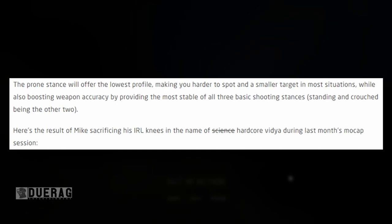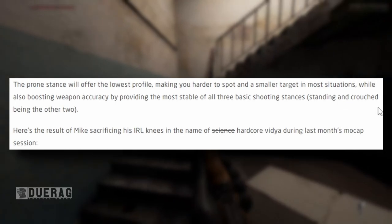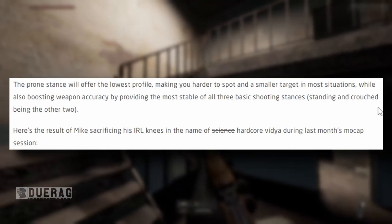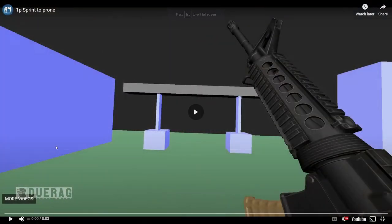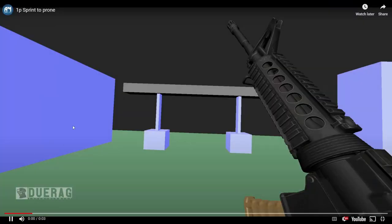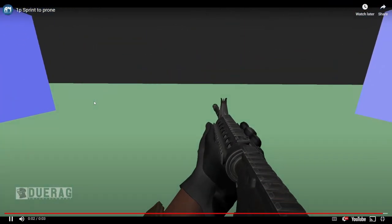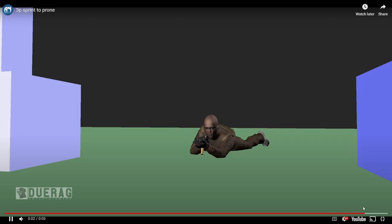The prone stance will offer the lowest profile, making you harder to spot and a smaller target, while also boosting weapon accuracy by providing the most stable of the three basic shooting stances — standing and crouch being the other two. The animator Mike actually got on his hands and knees for a mocap session — what a legend. Let's take a look. So clean, so fresh — look at that! The third-person view looks amazing, and I think the running animation looks a lot better too.